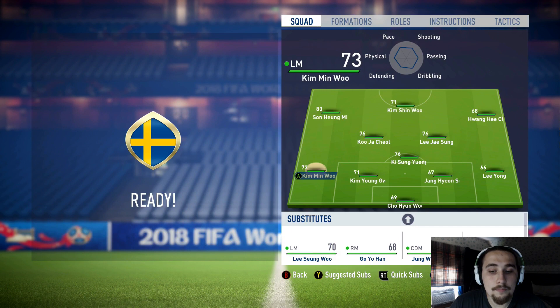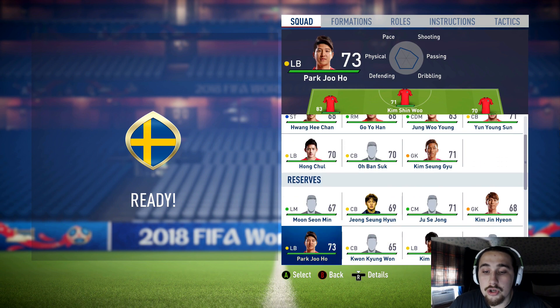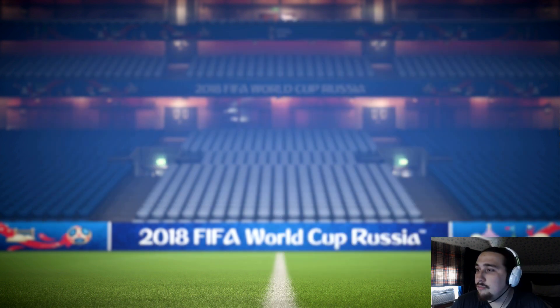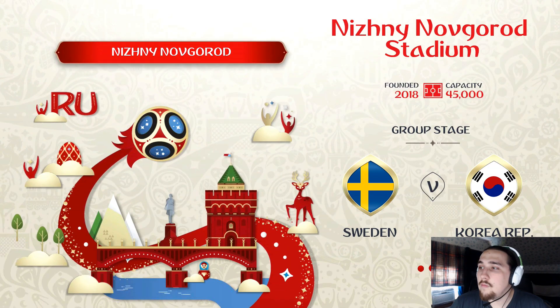This is the team we're going with — I'm going to put Lee Sung-woo on the right-hand side. Kim Shin-wook up front, Hwang Hee-chan and Lee Sung-woo on the wings, and Ki Sung-yueng — the old Swansea player, I think he moved to Crystal Palace — sitting at the anchor of midfield. Sweden won this game 1-0 in real life, so hopefully we can do one better.